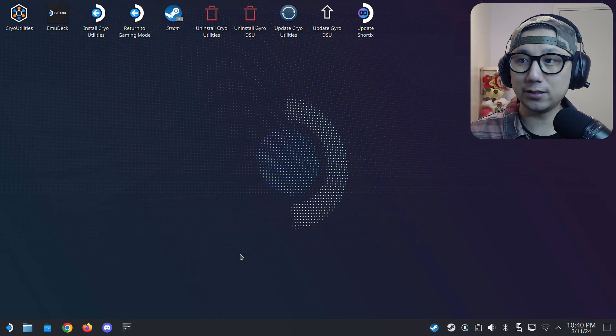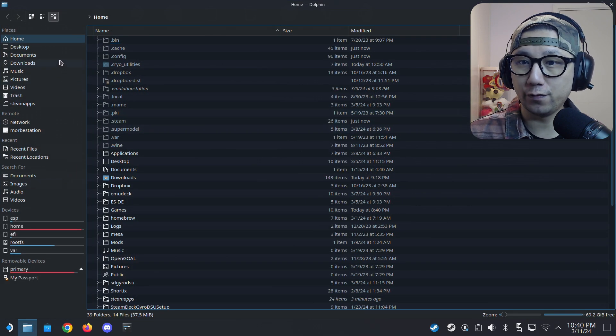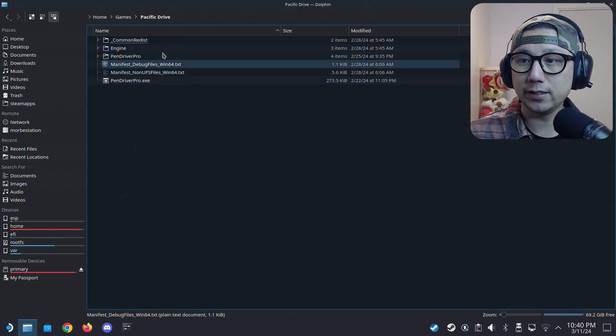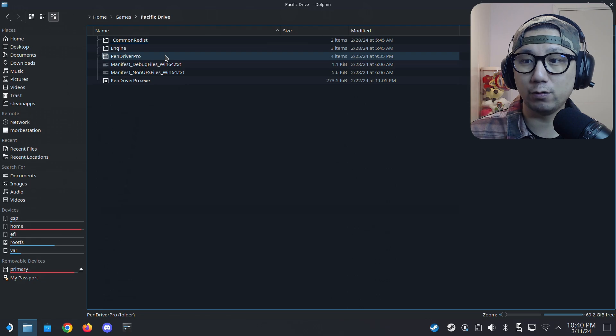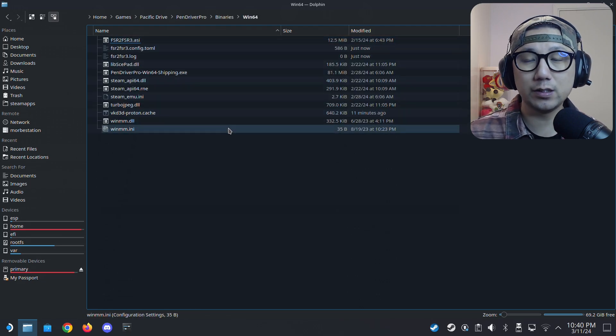Welcome back to my Steam Deck's desktop mode. The first thing you need to do is locate your game folder. I'm going to open up Dolphin file manager. Mine is at home/games/Pacific Drive — yours might be a little bit different. Inside the Pacific Drive folder, there's a folder called PenDriverPro. Go in it, then binaries, then Win64. This is where we're going to put our mod files.